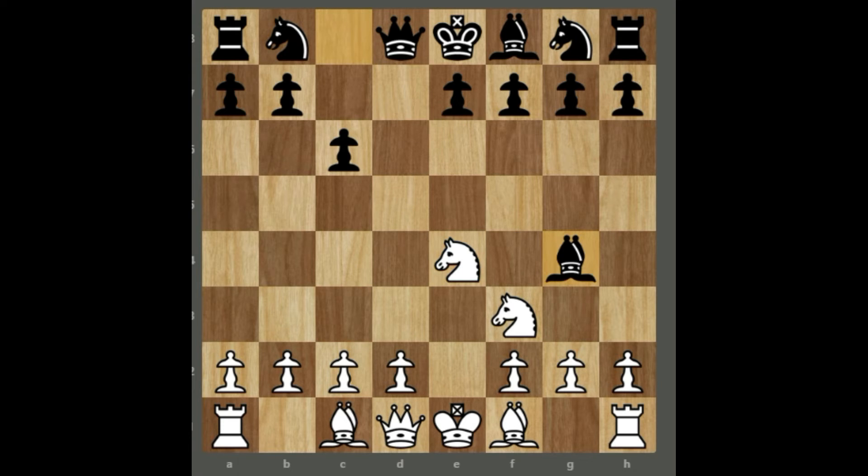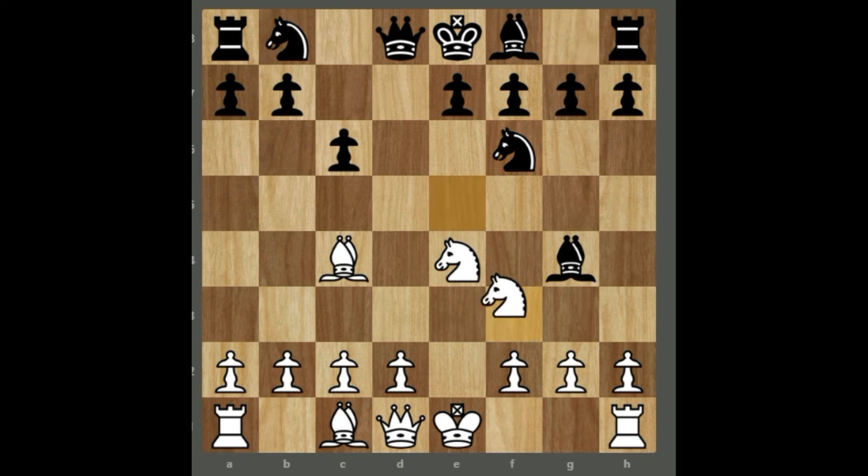Here white plays Bc4 and sets up a trap. If black plays Nf6, a simple developing move, they are already in a lot of trouble. White simply plays Ne5, sacrificing the queen. And after black takes the queen, the best move for white is simply Bishop takes f7, checkmate.